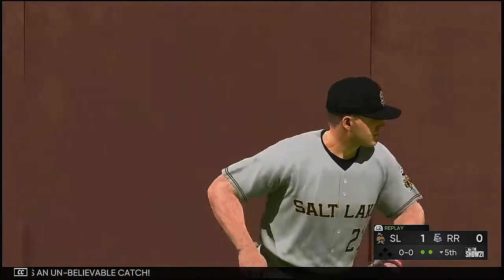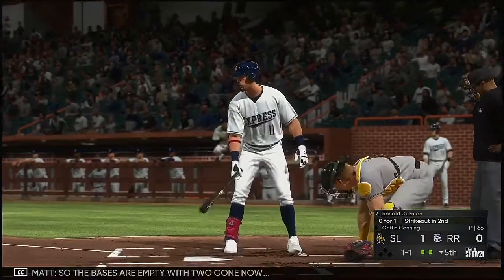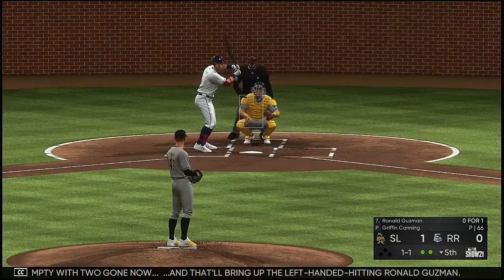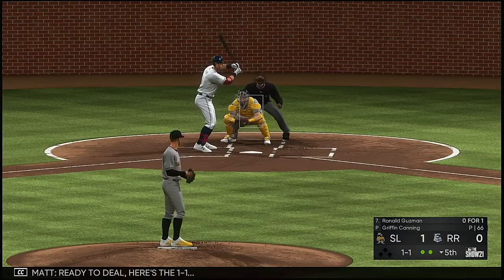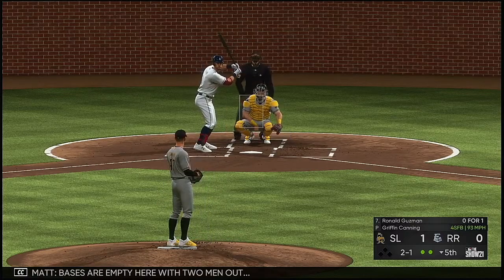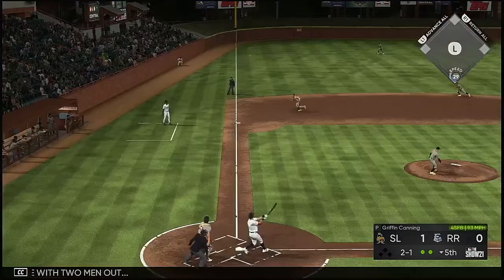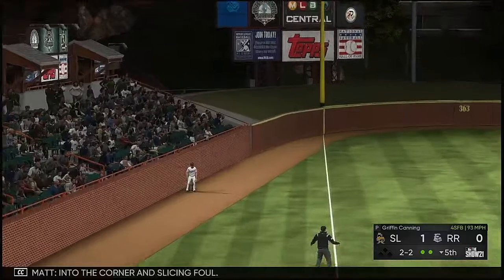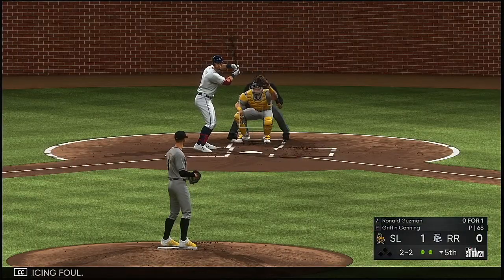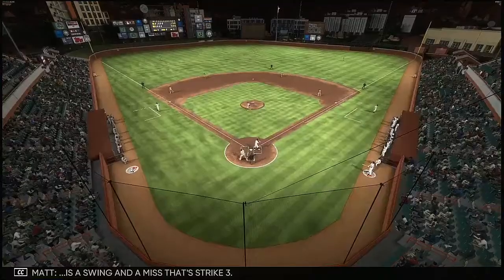Now the designated hitter Ronald Guzman — bases empty with two gone. On the 1-1, misses. Into the corner, slicing foul. On the 2-2 — swing and a miss. That's strike three.